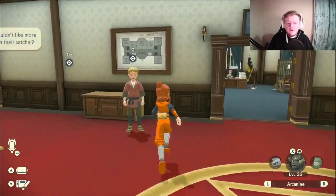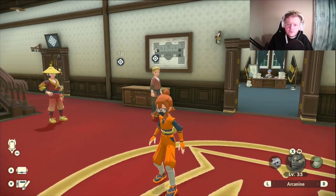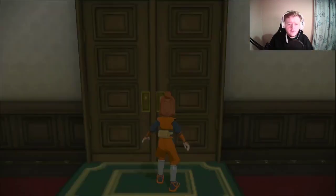The first thing you want to do is come over and talk to Zeke right here. I've done the first mission so it won't let me do it again, but I'll be showing you where to get the first one. You want to head over to the Mirelands and I'll see you there.